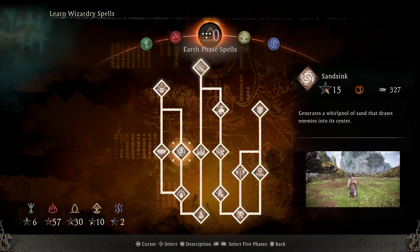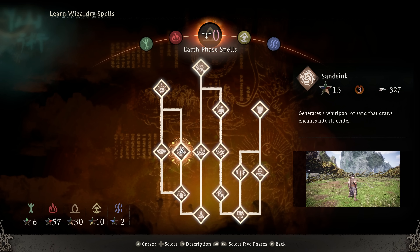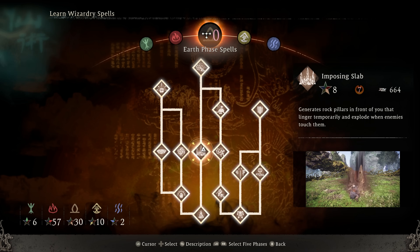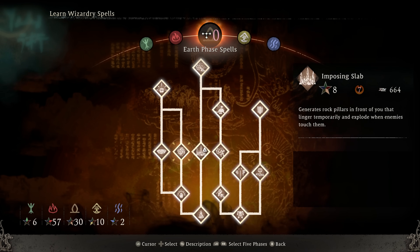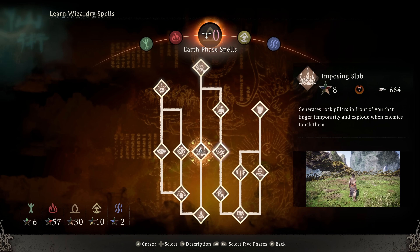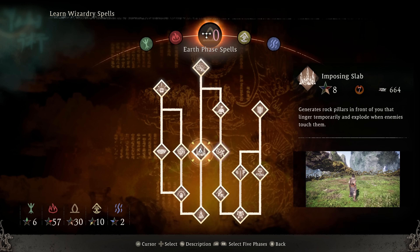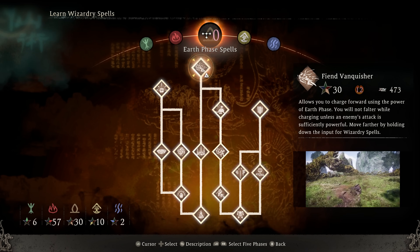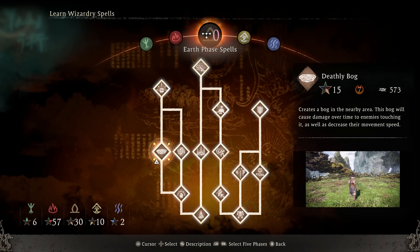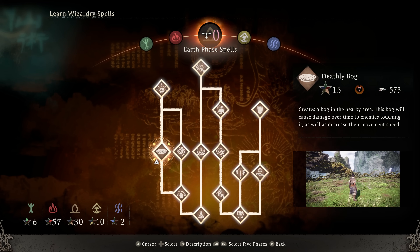Moving on to the earth phase, Sand Sink is actually one of the cooler abilities in the game. It doesn't do a lot of damage or buildup, but it rips enemies in, and so you can combine it with other spells. For example, you can do a Sand Sink to drag them in and then immediately do an Imposing Slab to get damage — very good CC. Speaking of Imposing Slab, this is the earth spell I used for a majority of my playthrough. It has solid heaviness buildup, solid damage, and forms a temporary wall in front of you to stop enemies. Late game, I think transitioning to Fiend Vanquisher is the right move — this thing does insane earth buildup and can stun lock, and it's a long duration spell. Against more mobile enemies though, the utility starts to fall off.